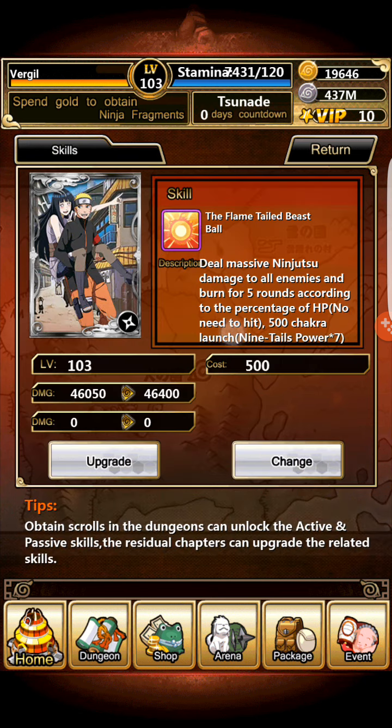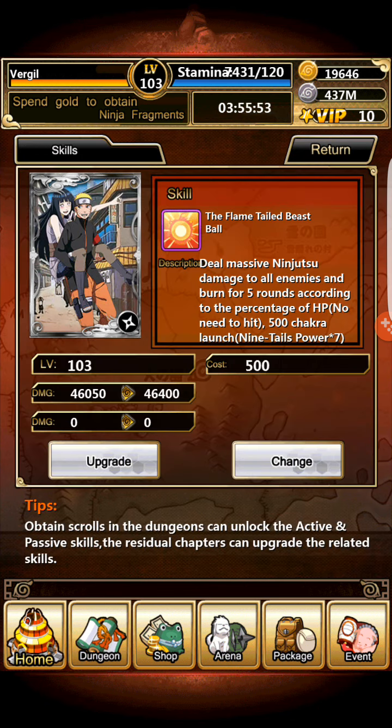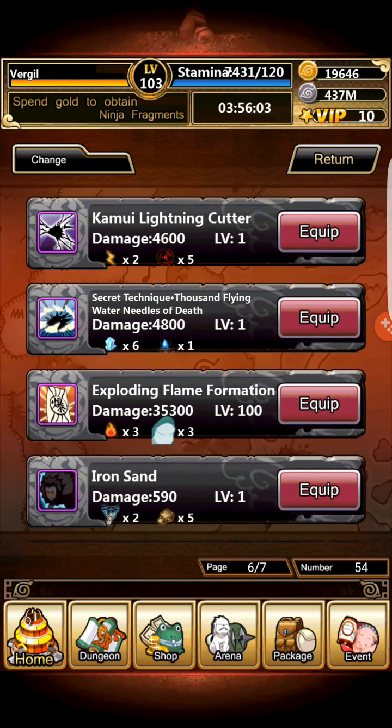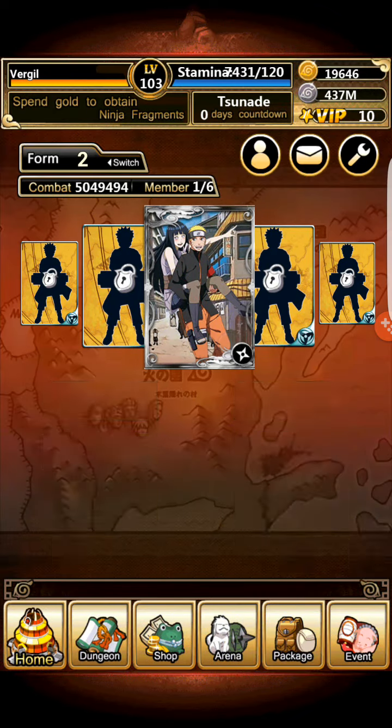If you take it off of Naruto, you're not going to be able to re-equip it, but it will still stay equipped to the Combination card. I can't even unequip it actually. If I want to unequip it, I have to equip the active skill back on Naruto. But if I take it off of Naruto, the Combination card will still have that equipped on.